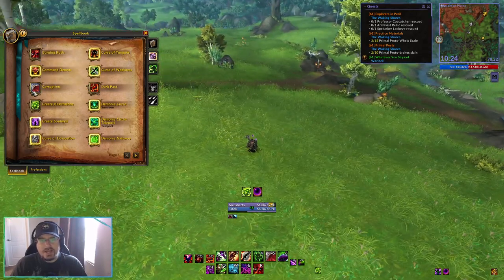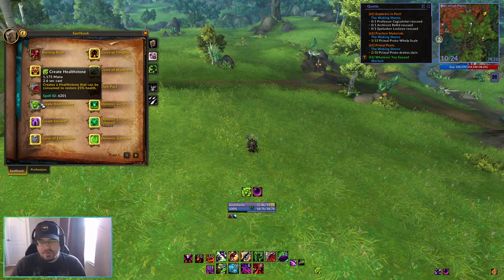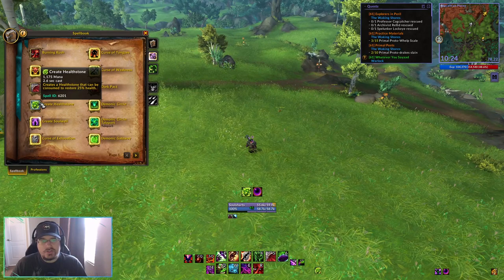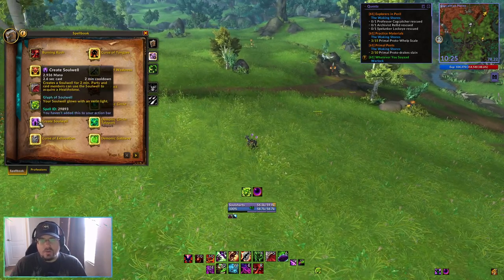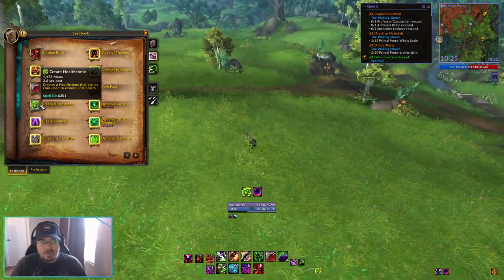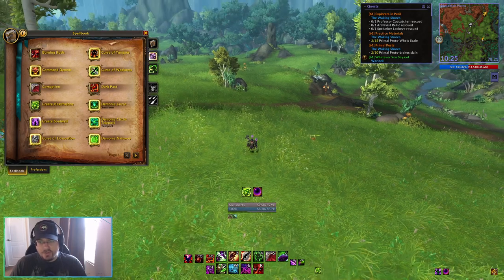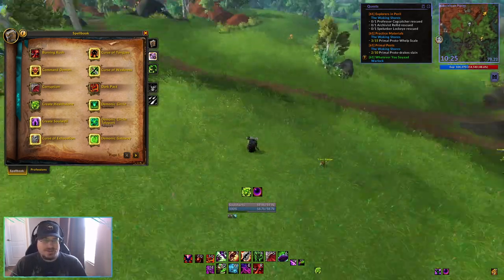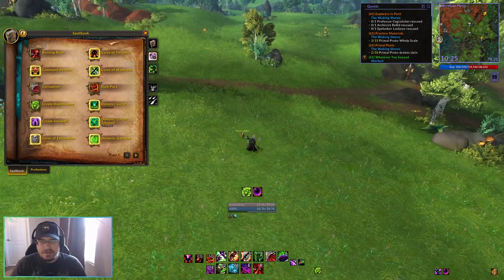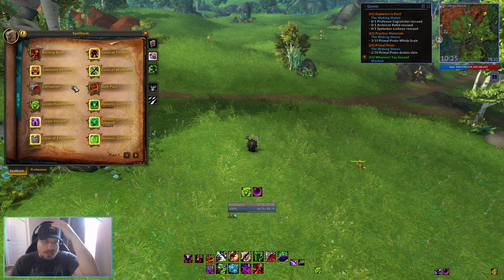Next we have Create Health Stone — when you use this it will create a health stone item in your bags that you can use like a health potion, giving you three charges with a cooldown. Create Soul Well will make a soul well where your party or raid members can acquire health stones as well. Next we have a couple of curses. I'm just going to blanket statement let you know that we are not going to use curses in these builds. You may occasionally want to use one on an elite or rare spawn, but it's not necessary. These are very good for PvP though. Curse of Exhaustion reduces movement speed, Curse of Tongues increases cast time, and Curse of Weakness increases the time between the enemy's attacks.